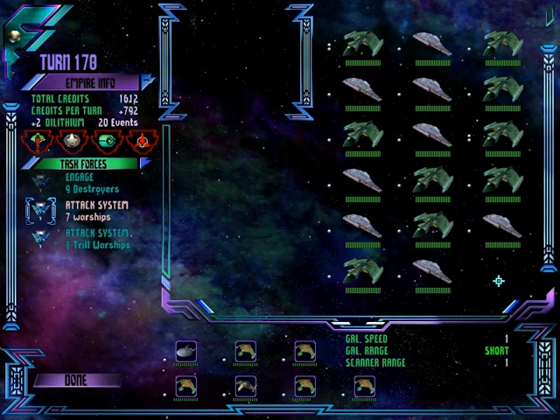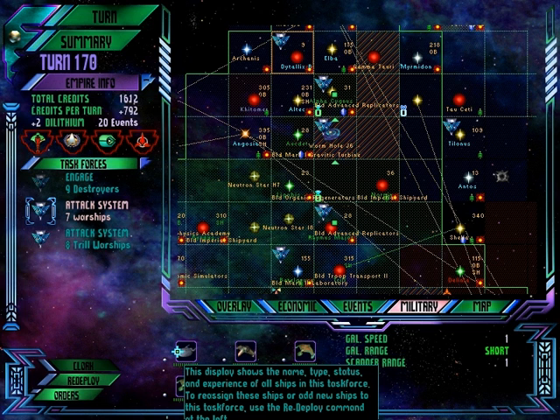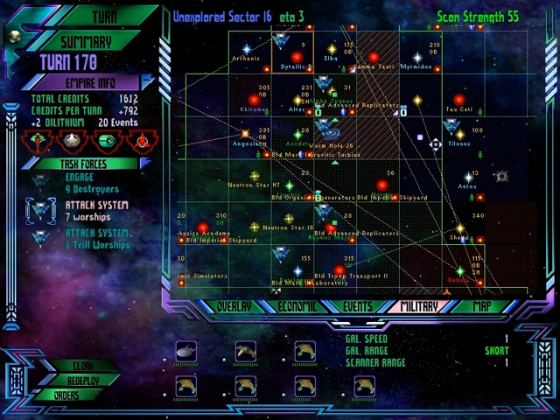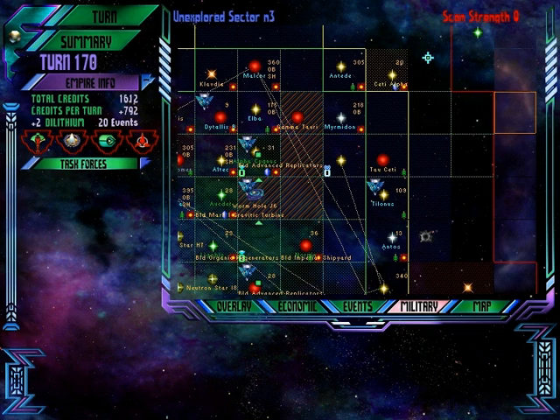Let's add the Strike Cruiser to that. You can see right here we're using one of the Federation's own ships to destroy their system — the ship that we stole from them.